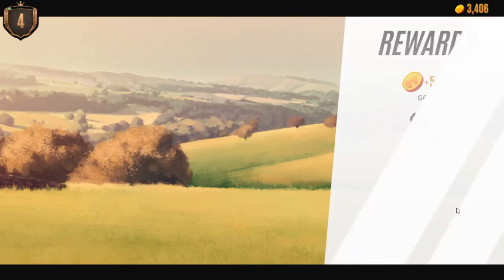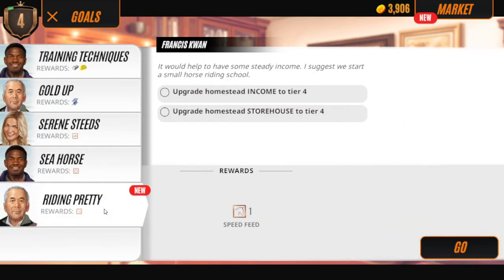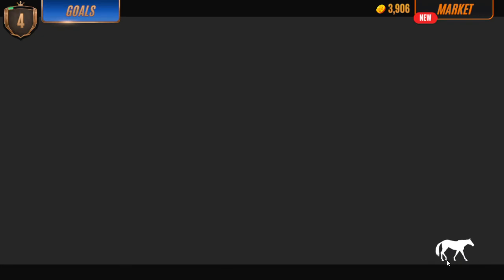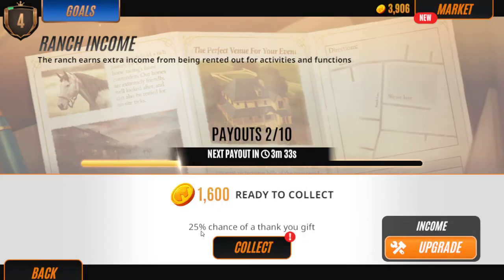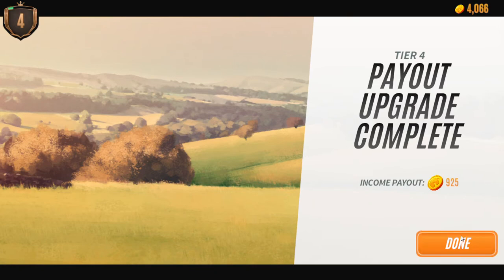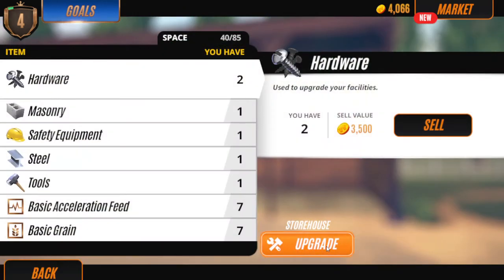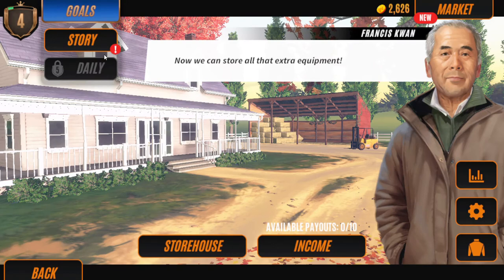Now you can do these races to finish the gold. Upgrade the homestead and income - the storehouse and the income. You've also got some gold that you can get. Now your income payout is higher, and now you have more space in your storehouse.